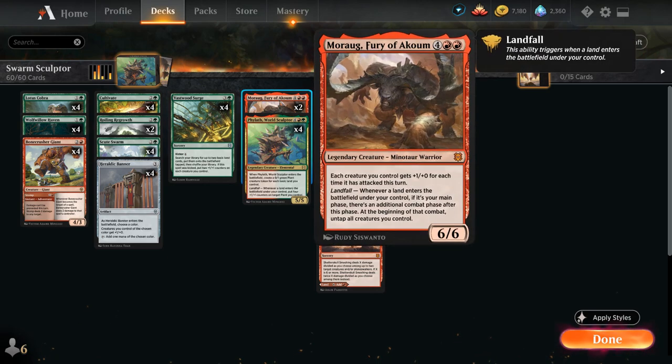We also have 2 copies of Morag, Fury of Akum — the 6-mana 6/6 legendary Minotaur Warrior at Mythic. Each creature we control gets +1/+1 for each time it has attacked this turn, and landfall says if it's our main phase, there's an additional combat phase after this phase, and at the beginning of that combat, untap all creatures we control. To take full advantage of Morag, we want to play our additional lands after attacking for the first time to get that untap trigger. We also need to play any fetch lands or additional search effects after that original combat phase, since we won't get a chance to do so otherwise.